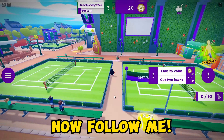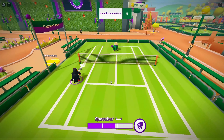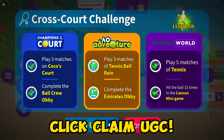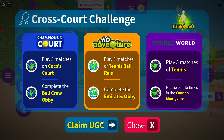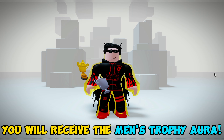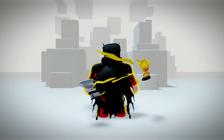Now follow me. You have to hit the ball 15 times here. We are finally able to claim the free UGC. Click Claim UGC. You will receive the Men's Trophy Aura. There are 11,000 stock left, but be quick because after this video is uploaded the item will sell out faster.